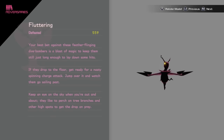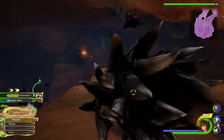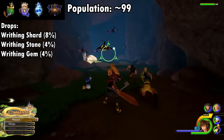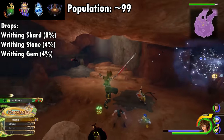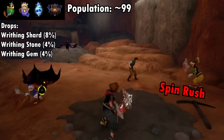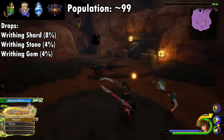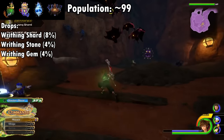Straight out of the Realm of Darkness, the Zubats of Kingdom Hearts — we have the Flutterings, my personal pick for Least Intimidating Heartless Name. They first show up near the tower in the Kingdom of Corona and are often found in caves or indoor areas, with a specific weakness to Blizzard. They've got three attacks: Feather Fling, another aerial rush flying tackle, and Spin Rush. You can find 16 in Battle Gate Zero, or 15 in Corona's wetlands. They drop Writhing Shards at 8% and a 4% chance to drop both Stones and Gems.